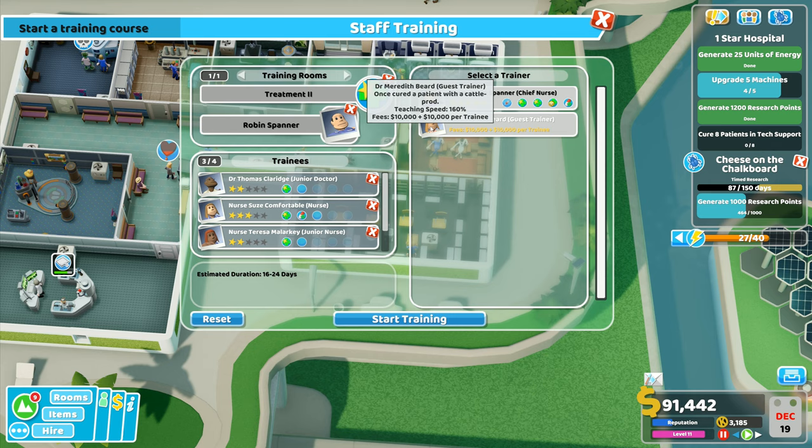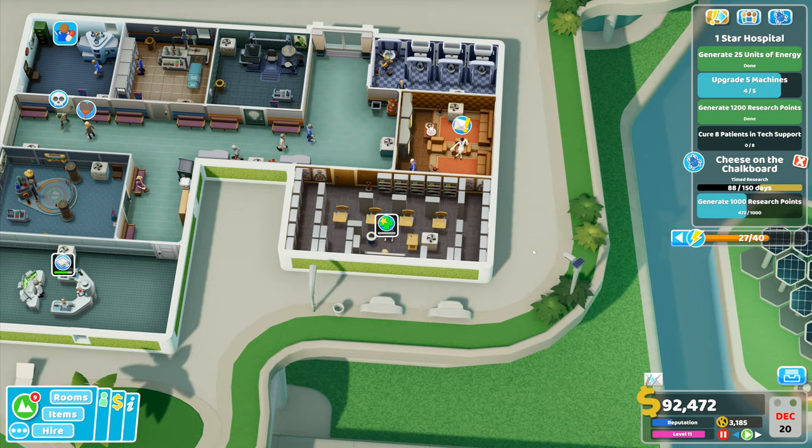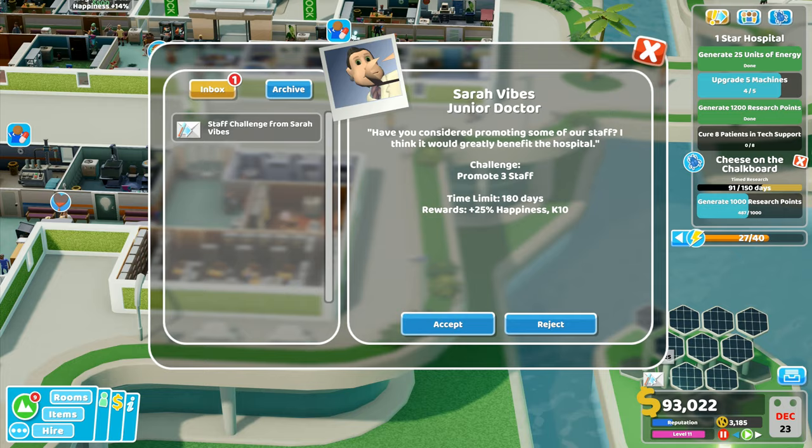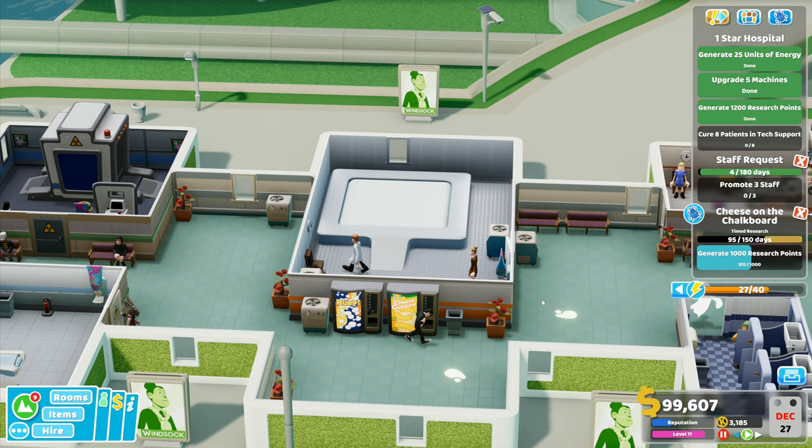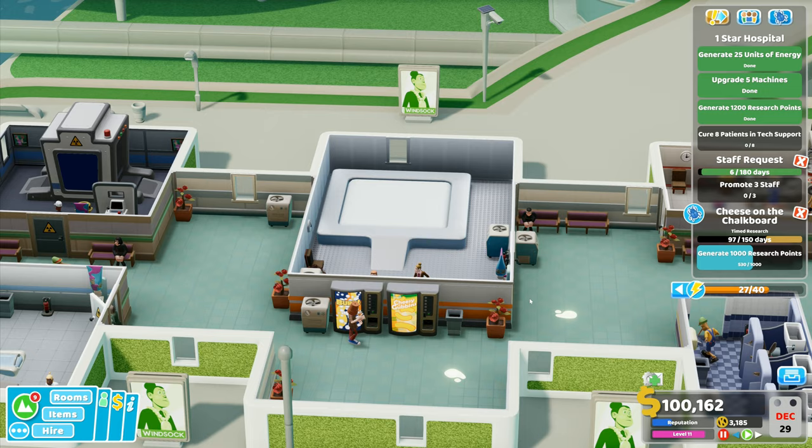You can do that and you'll be able to do the whole thing for free - 140 percent there, 16 to 24 days. You are 14 to 21 days - only three days difference and a fortune saved. So I'm going to bring in nurse Robin Spanner to do that training. The diagnostics doctor - we will want you to come and do it but not just yet. Staff challenge - promote three staff, that won't take very long. I've got the doctor coming in.